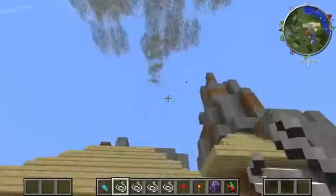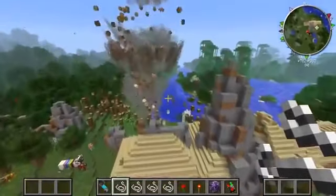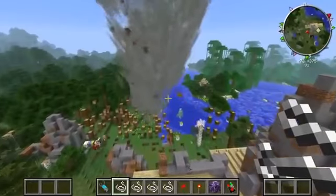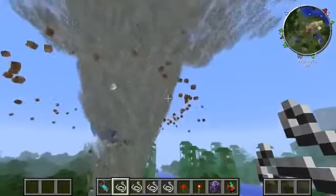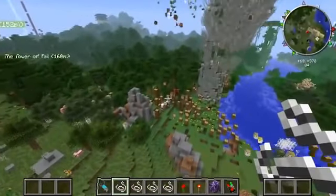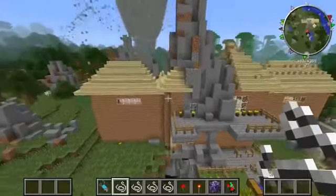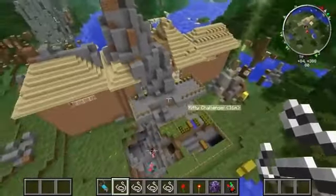Here we go, dudes — oh yeah, it is happening! Does it have you? No, it doesn't have me. Oh my god, all our sheep! Look at the animals we freed. Why did it have to go in that direction? I want to spawn in another tornado that will actually take out the house — go for it.